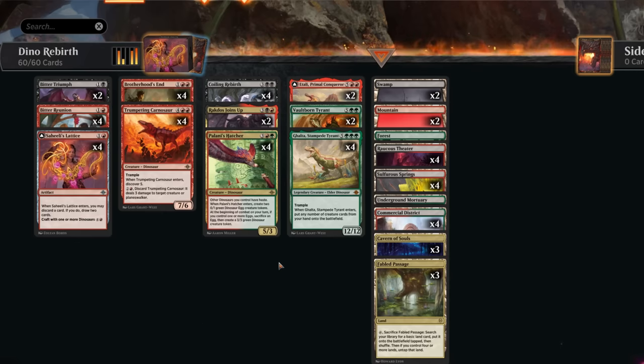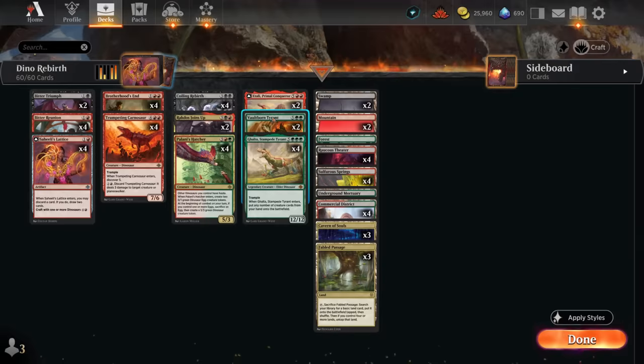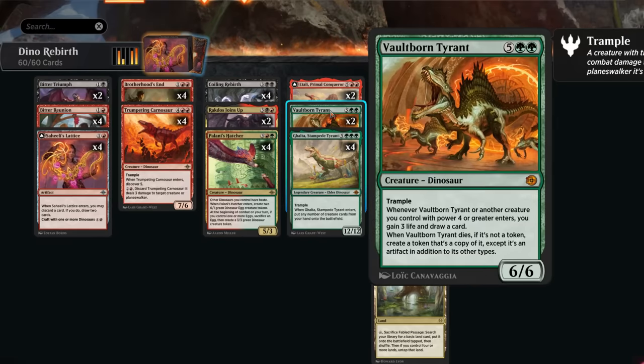We've got another legendary dinosaur with A'Tally, which can cast powerful dinosaurs for free and maybe steal a card from the opponent. We also have two copies of Vaultborn Tyrant — not legendary, but great to reanimate with Coiling Rebirth since the 1/1 token still triggers gaining 3 life and drawing an extra card, making it quite nice when comboing off.